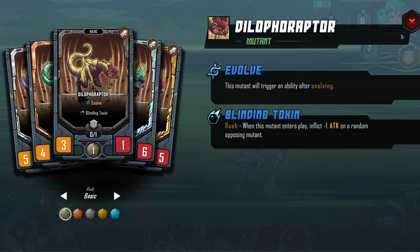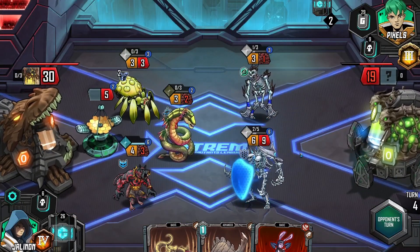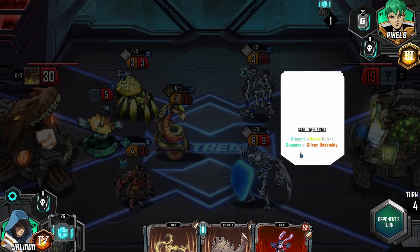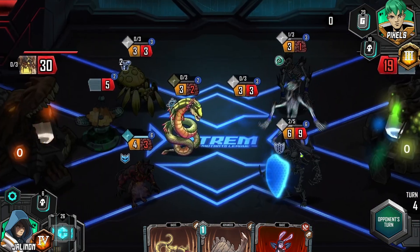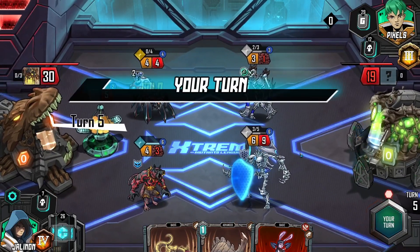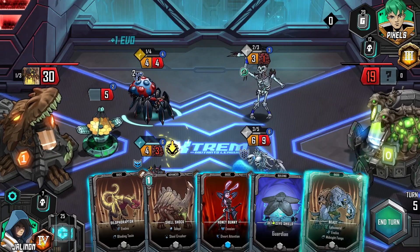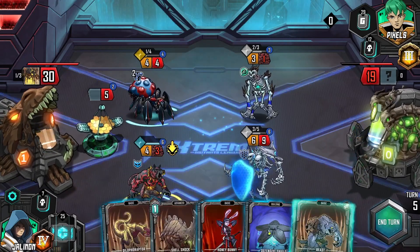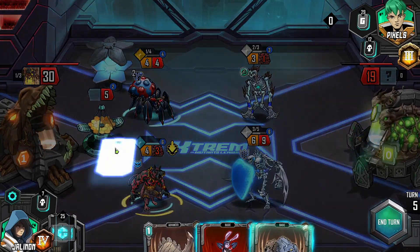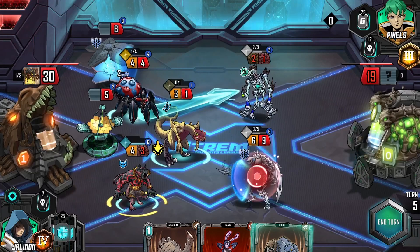Our Blinding Toxin seems pretty good. We'll use another creature. Discarded Necromutant — summon a Silver Assembly. Well, it's certainly not over yet. Quetzalcoatl! No! I wanted you to burn that big guy. You doing your ability seems pretty good. Let's get another building out. Dilopharaptor. That is not who I wanted you to hit — I guess I should have done this first. You're guarding.